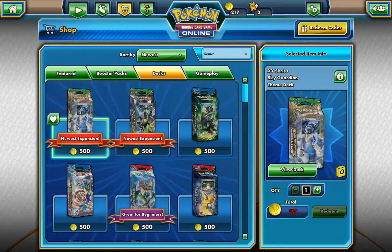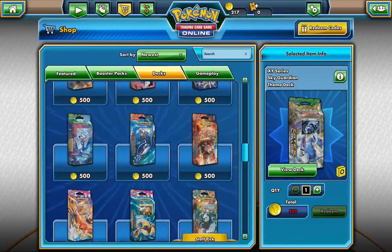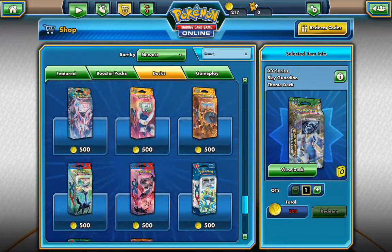Then we also have Decks, which of course cost more than the Booster Packs. You can see these cost 500 each.